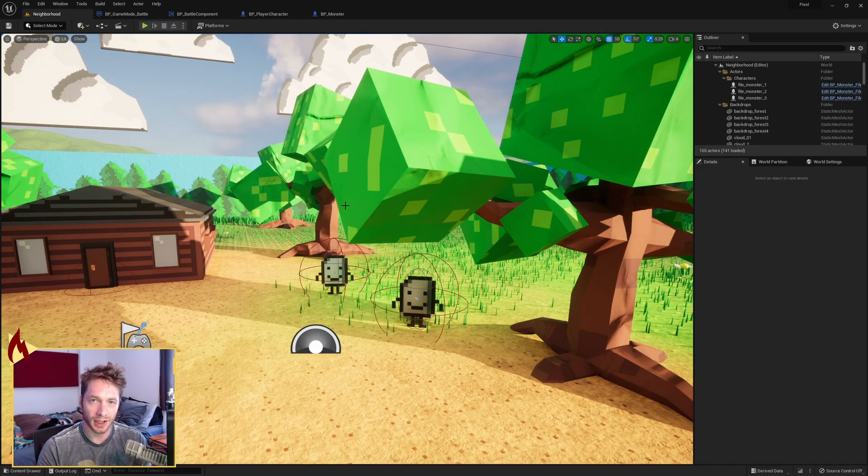So there you have it. That's how you put together a battle mode. Everything has been implemented and you can run through a battle. I'm going to try and work out some bugs, polish things, and add some more features. But until next time, find something in the world to make you smile.